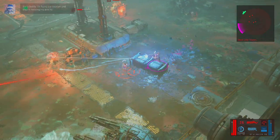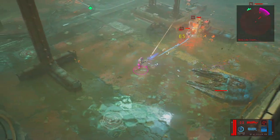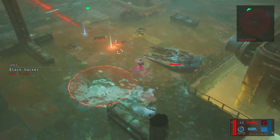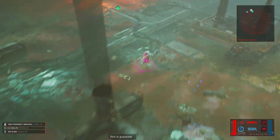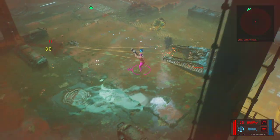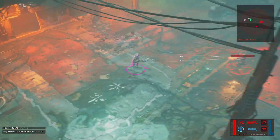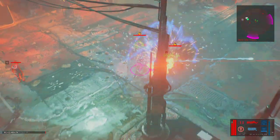Sorry, buddy. OV found our location and they're twisting my arm hard — I had to do this. It's fine, we can handle it. Get rid of that thing. Not bad. There's a bounty here now — low rank bounty detected.